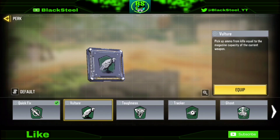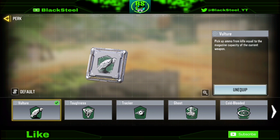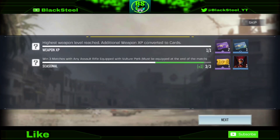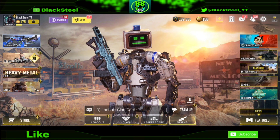Go to Loadouts and equip the Vulture perk. Then play Free-for-All to complete all four missions quickly, and the free 1CP lucky draw coupon will be unlocked.